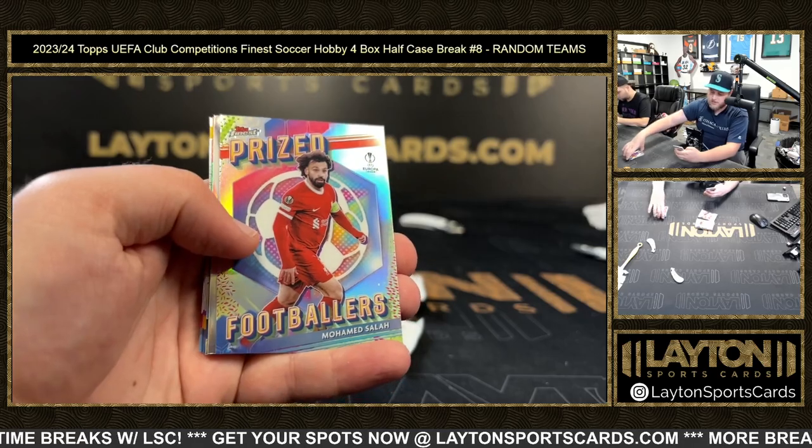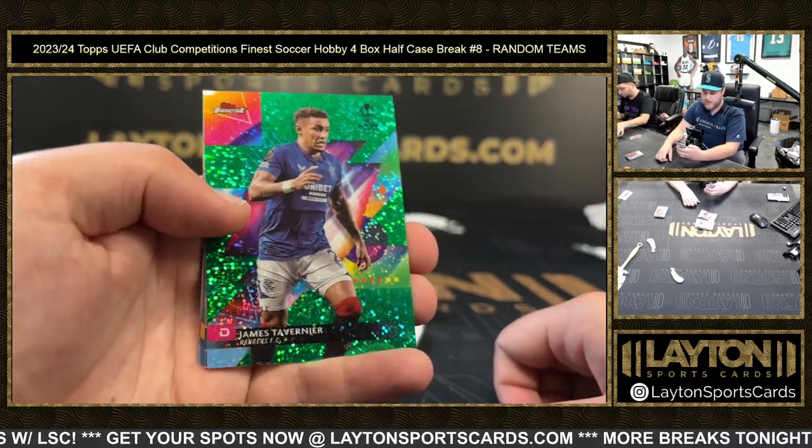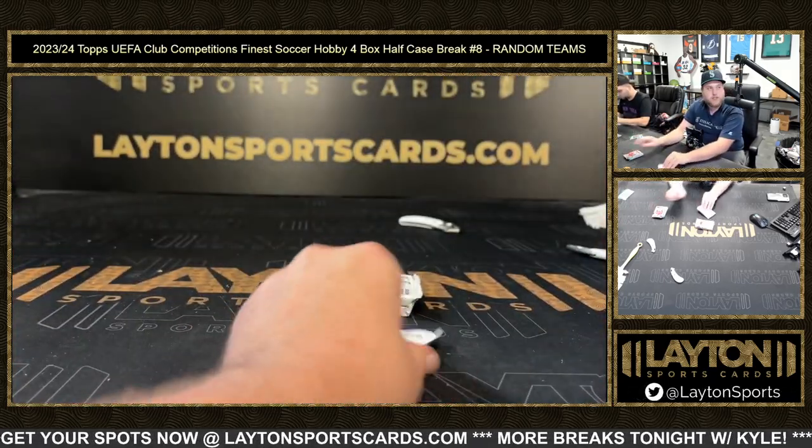Prize Footballers Mo Salah. Comeback screen, Mini Diamonds Tavernier to 125 for Rangers, Louis Smiley first class, Garnacho, and base.